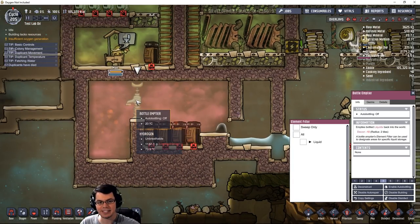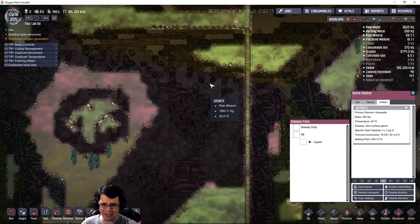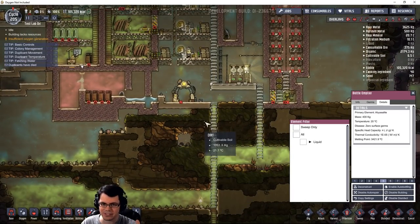The key thing here is a bottle emptier, and this bottle emptier is made of abysslite. I haven't set up the rest of this quite yet, but I do have it started.